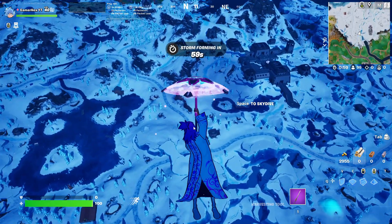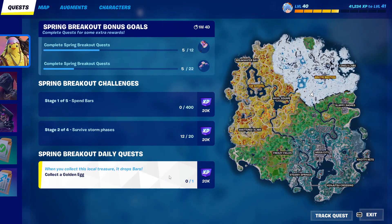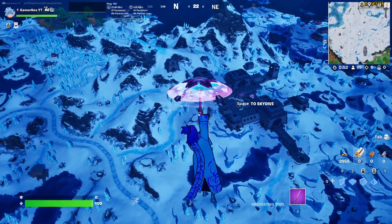Hello everyone and welcome back to Fortnite Events. Today we have Day 2 of the Spring Breakout quest, which is to collect a golden egg. In order to do that, we need to find a chicken first.